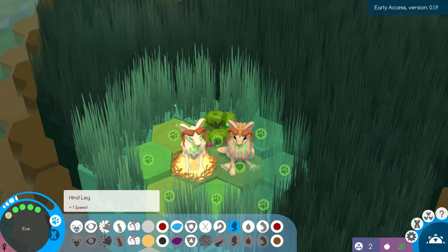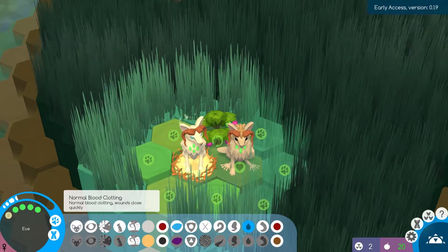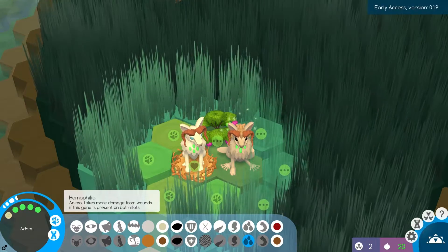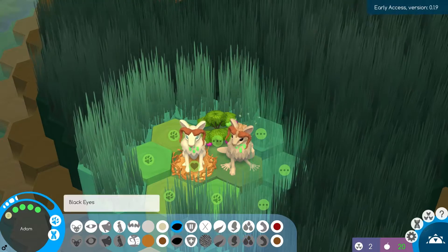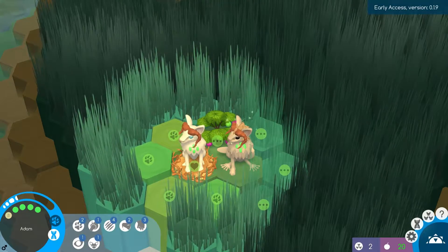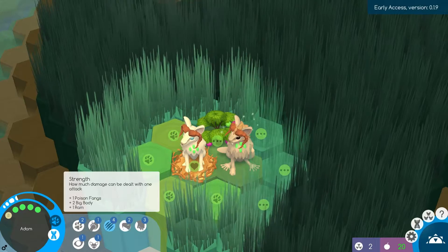Blood clotting — wounds close quickly. This is a normal blood clot. If we go to Adam here... Adam, you have never been the best of creatures. But it's alright, start off not too bad. He has the poison fangs, or venomous now. Strength, all that.